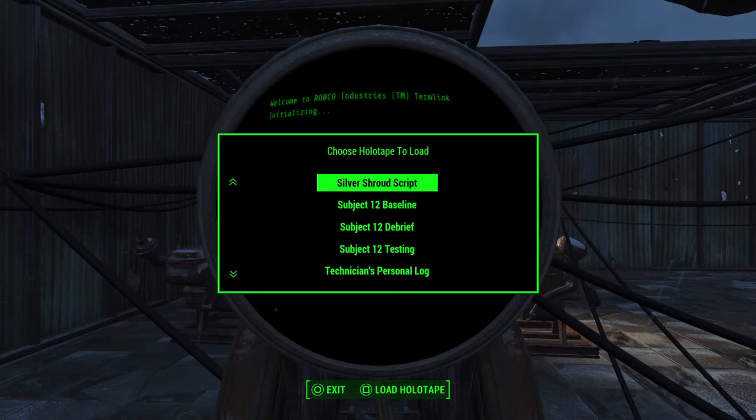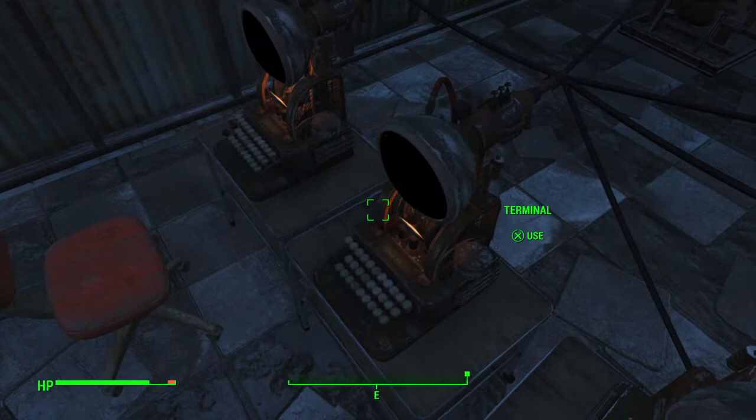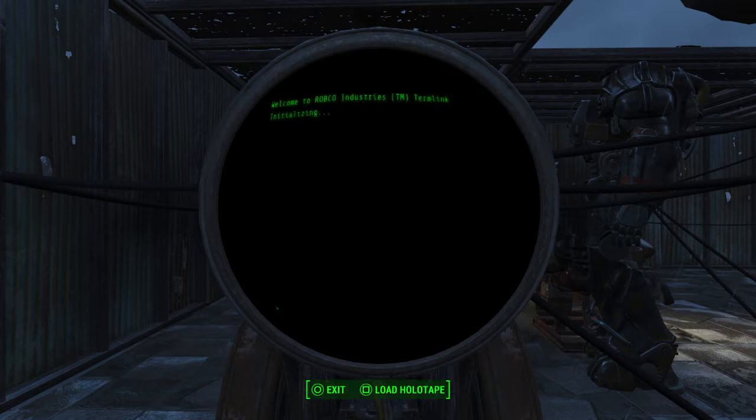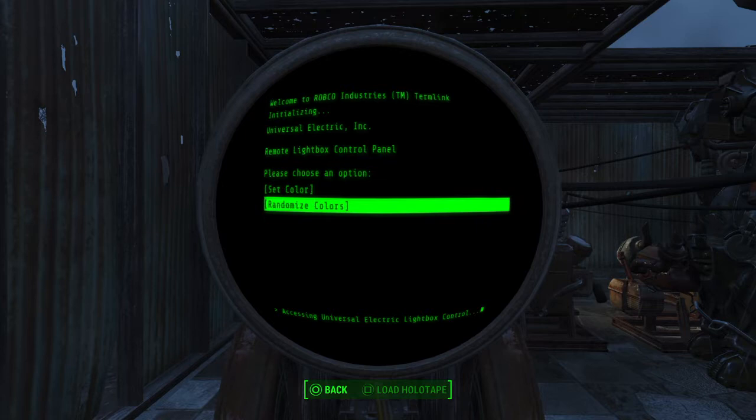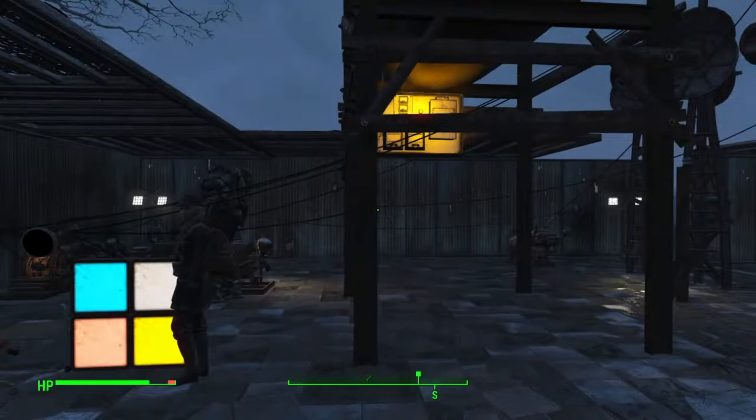So I can load holotapes on these. Not on this one. They're like my rat's nest — reminds me of behind the computers downstairs. Maybe this one is the one that's connected to the lights. I made a couple just because I thought it would look cooler. So: lightbox control. I can set colors, randomize the colors, and then these things change. Kind of pointless, but at the same time kind of neat.